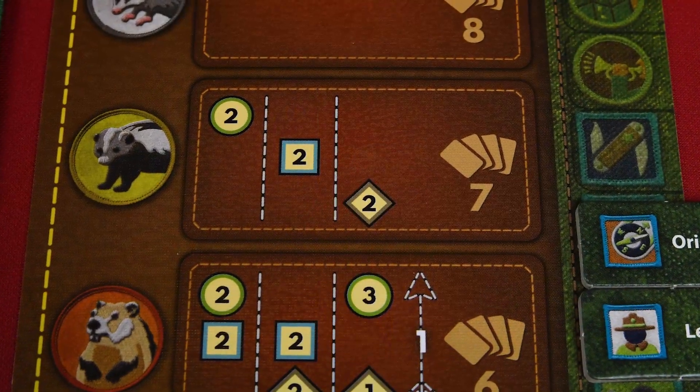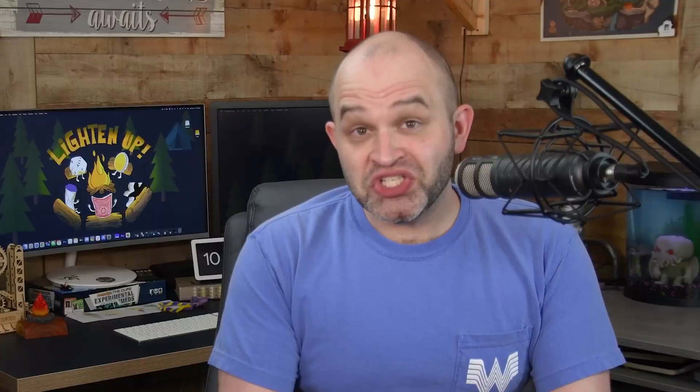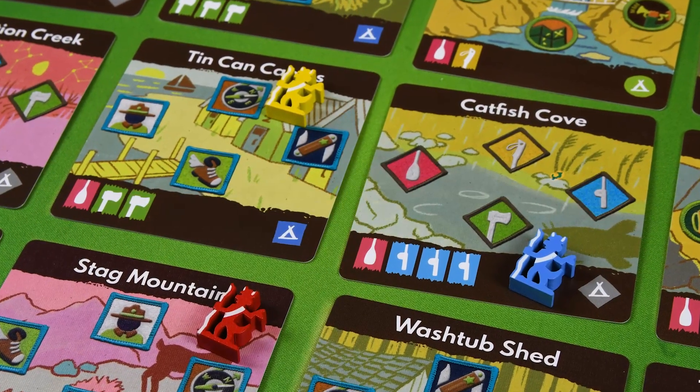Each rank has requirements that must be met. The badges are categorized by type, notated by shapes — so for one rank you may need two circles, two squares, or two diamonds. One challenge I find interesting is the hand limit. You start out with a limit of eight cards, but as you advance through the ranks, your limit decreases — it's really cool and something I haven't seen before. To earn a badge, players will move their campers from location to location, paying the required supply cards. Supply cards are essentially the currency. You've got to strategically place your campers on the right locations and be ready with the cards you need in order to earn the badges, and I enjoyed that puzzle.